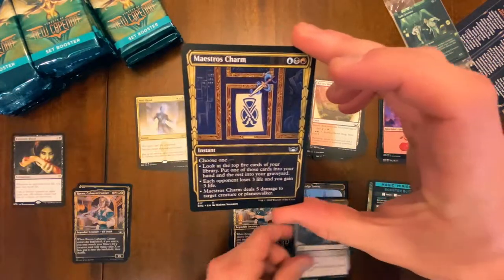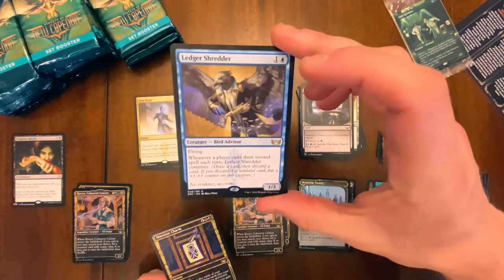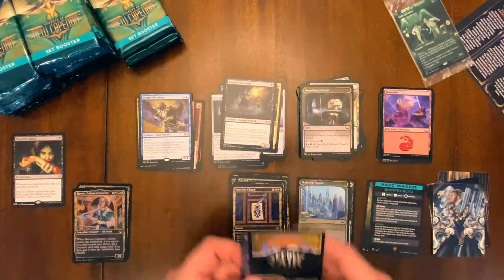We got another one that looks gilded — it's a common. And we got the Ledger Shredder — very cool, definitely not like an accounting practice. We got our foil and that's it.